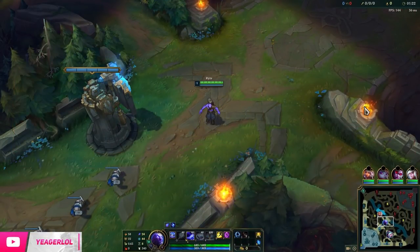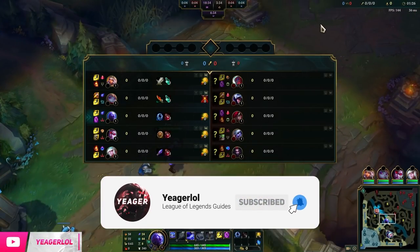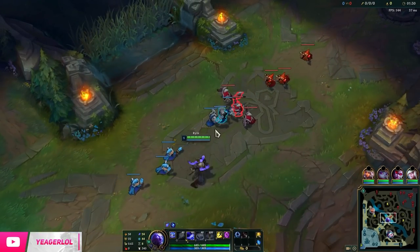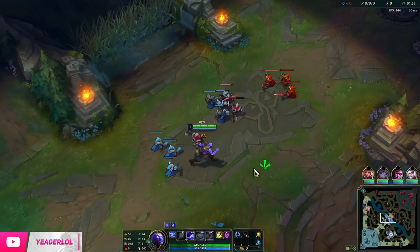Hey guys, welcome back to a new video. We are playing Ryze today, and that's because I want to show you the new Ingenious Hunter. It got buffed today, so it can actually end up giving you 50 item haste when you have it fully stacked, and that's insanely OP.